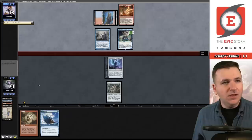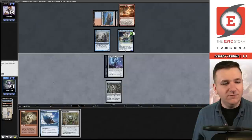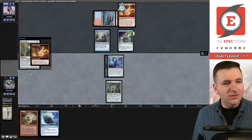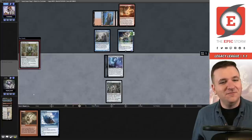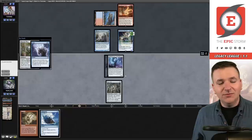Delver triggers, no flip. I have been Wastelanded off Urza's Saga. There's a Murktide — I know they have a Daze in hand. They do not attack with Delver. This is risky. I take the full six damage for this terrible Chrome Mox. If they Daze me here I probably can't win, and they do — we're going to game three.